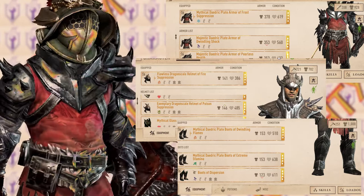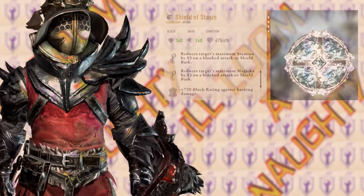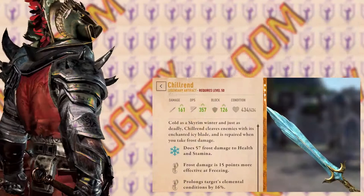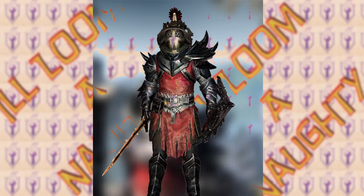Weapons are much more obvious. You basically want to pick the weapon that will either drain your opponent's resources so they can't do as much damage to you, or the weapon that focuses on their physical or elemental weaknesses. With that said, let's get right to it. Here are the best defensive primary and secondary enchantments in the game, in my own opinion.